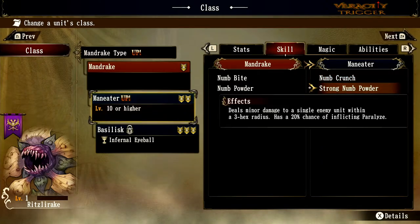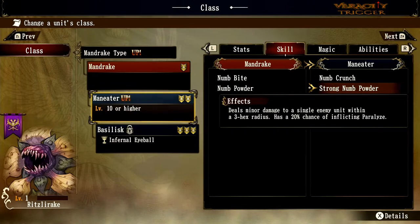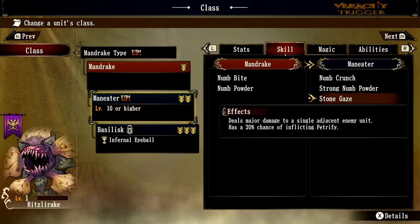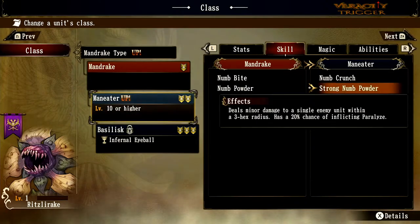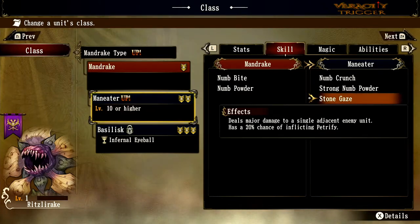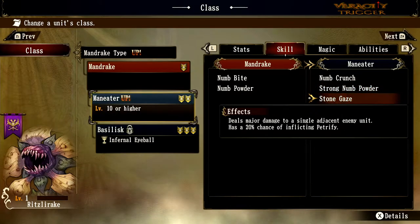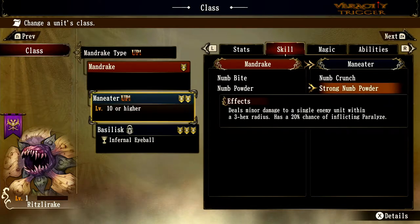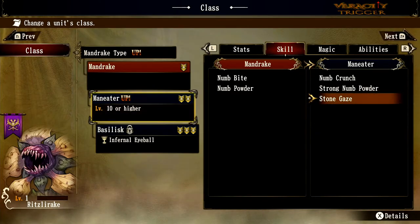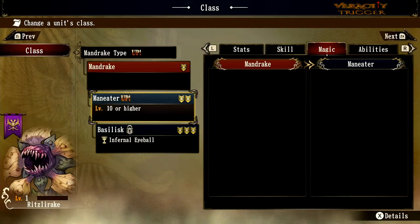The Man Eater upgrades Numb Bite to Numb Crunch, and Numb Powder to Strong Powder — the chance of inflicting paralyze on the basic attack actually went up by 5%. Then there's Stone Gaze, a new attack with a 20% chance to petrify. A lot of people intermix 'stoned' and 'petrified' — they mean the same thing here. The key difference between paralyzed and petrified is that petrification lasts the rest of the battle unless cleansed, while paralyze falls off within one to three turns. Stone Gaze is really the meat and potatoes of what you want — it's basically a better Numb Crunch with petrification.